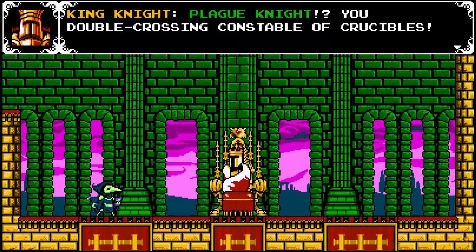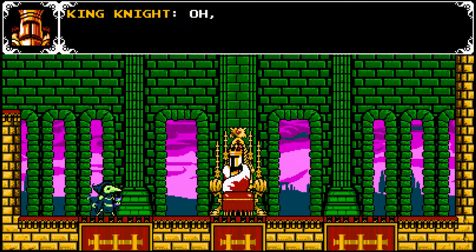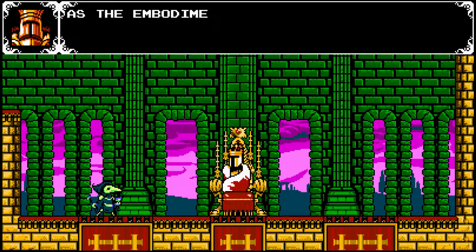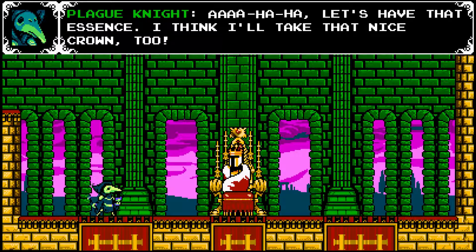Here is the villainous King Knight, the one and only. His dialogue: 'Plague Knight? You double-crossing constable of crucibles! Have fun in your little kingdom? This lavish lifestyle is in my blood, peon. Bask in the glimmering grace of a true monarch. As the embodiment of opulence, I demand tribute! Let's have that essence. I think I'll take that nice crown too.'